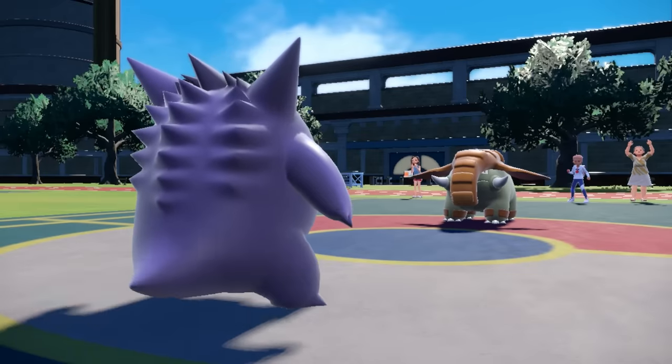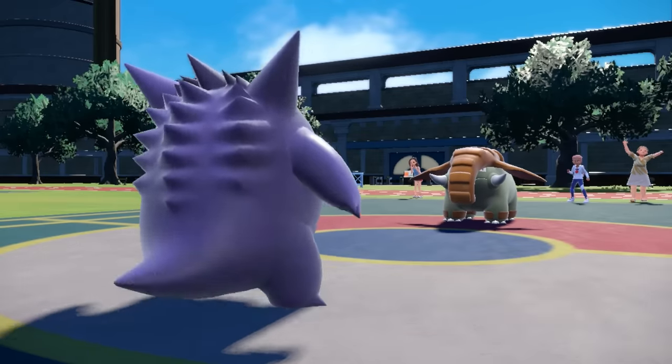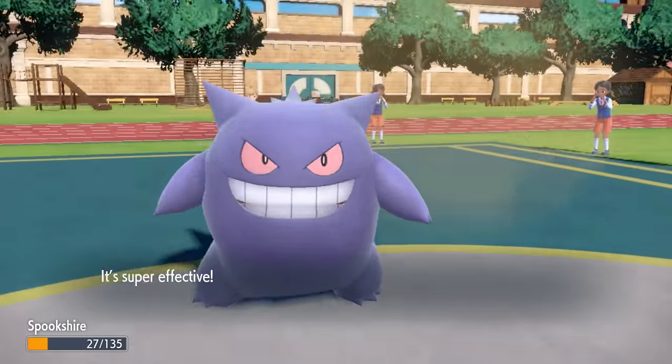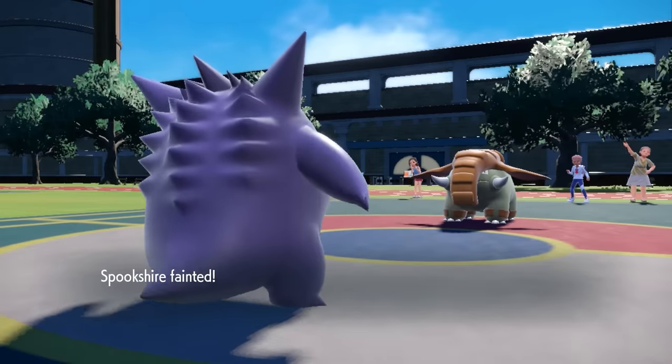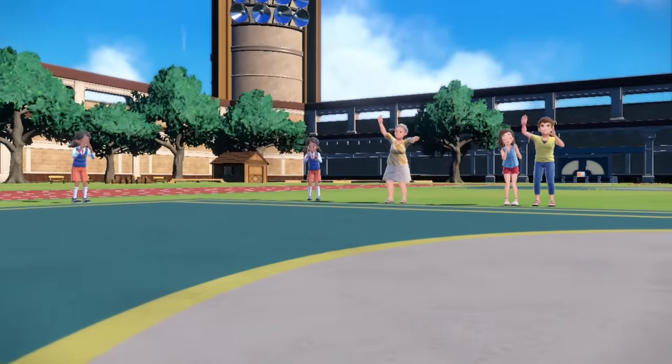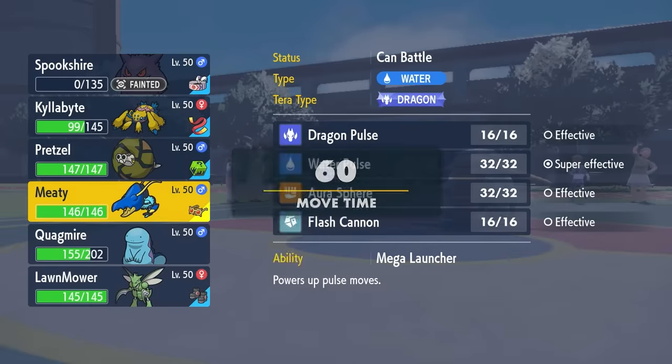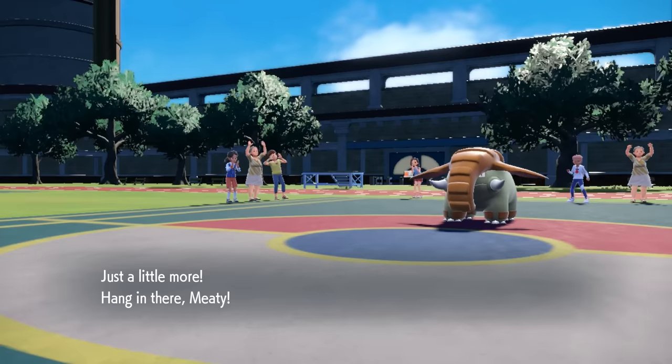I go for Poltergeist but my dumb self uses it on a Donphan that already ate its Figgy Berry — you need them to have an item for Poltergeist to work. That was a fail and they knock me out with Earthquake.